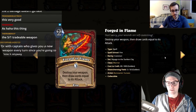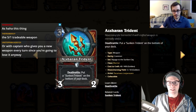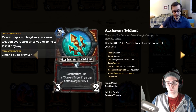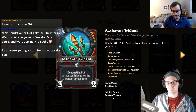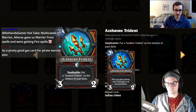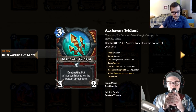Asheran Trident: deathrattle summons a Sunken Trident — a three-two weapon. It's like a Fiery War Axe but the deathrattle puts a Sunken Trident at the bottom of your deck. The actual weapon says after your hero attacks, deal two damage to all enemy minions. I don't believe in dredge enough — I'll give it a one or two. I do like the drawing-cards interaction though.